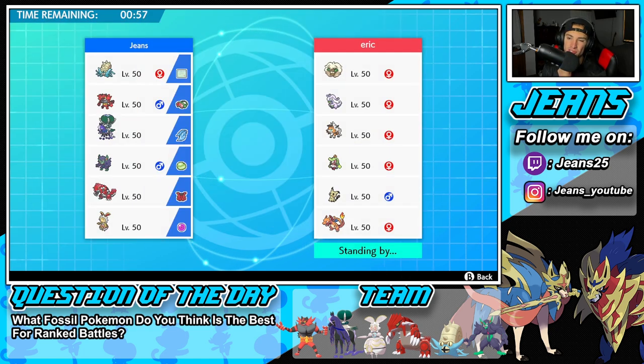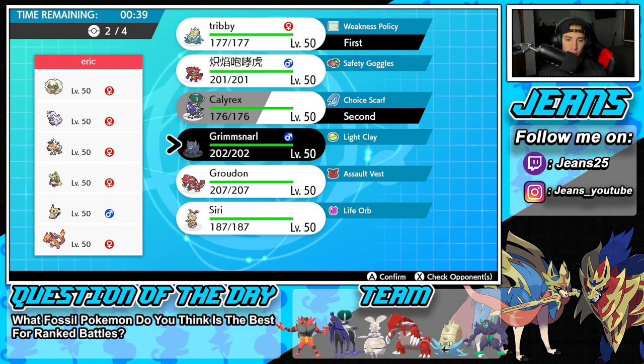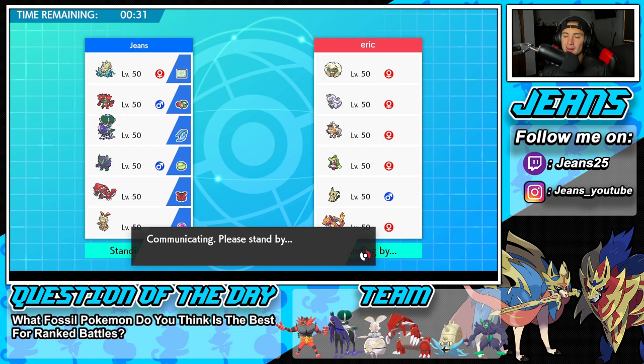If he goes into Whimsicott and pops Tailwind, then he has speed control, and Charizard can Dynamax, use Max Overgrowth, and take out Omastar no problem. But if Whimsicott and Charizard don't come out as a lead, I think we should be fine and just clean up this battle with Omastar. I'm going to lead them both, bring Groudon in the back end, and Incineroar can get some work done as well. Let's lock it in and go for the win here in battle number one.